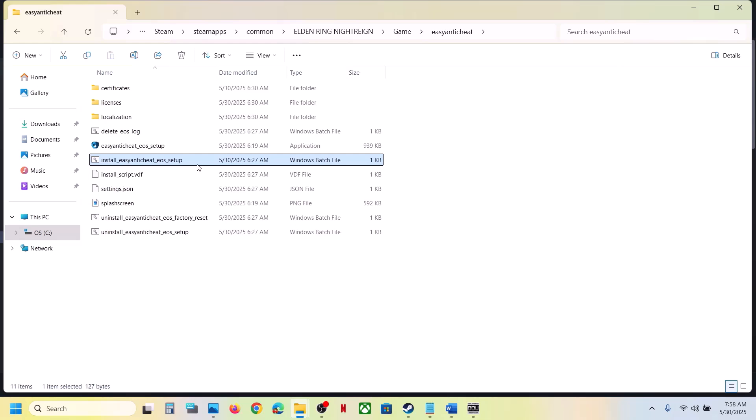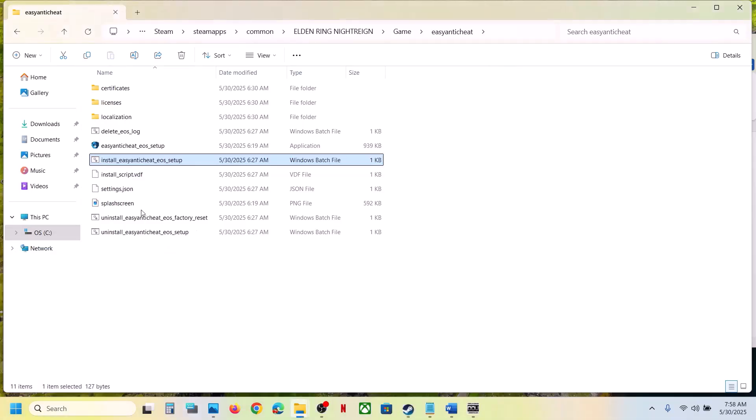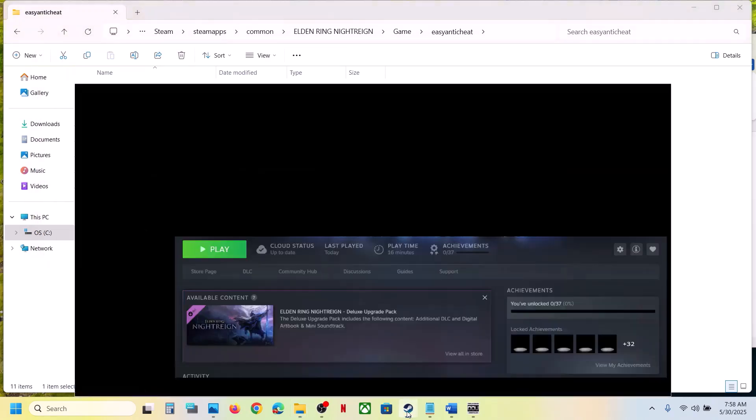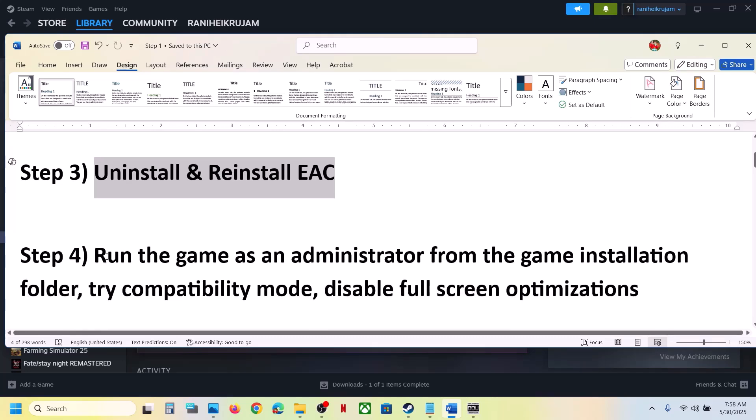Once the reinstallation is done, launch the game and check. If that does not work, you can also double-click the EAC executable directly and then launch the game and check. Still not working? Then follow the next step.